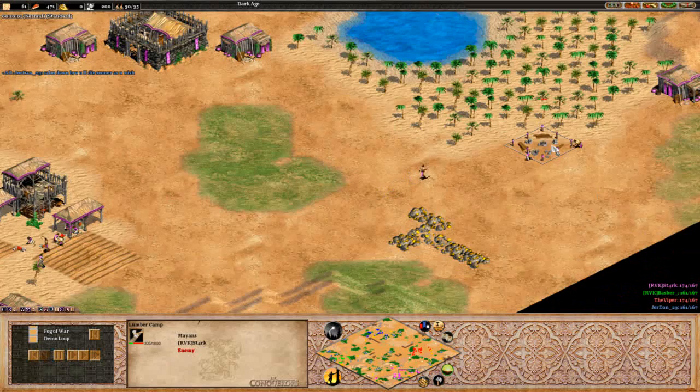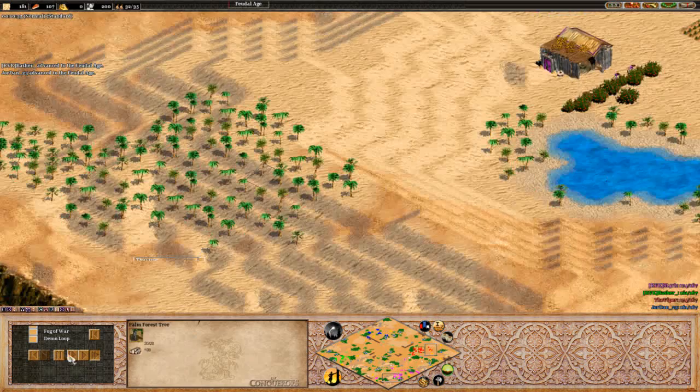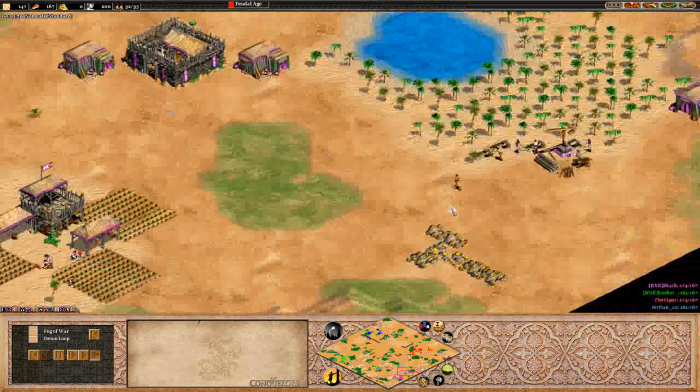Checking out Stark now. Berries in the back, wood in the back - quite nice, honestly. Looks like he's splitting his lumber to the top as well. Gold over here on the right. He's already started walling off across here. Looks like Stark's going to have a real nice position to defend. Another bit of gold in the back here if he wants it. Going for deer, actually, so we could see a fast castle out of here.